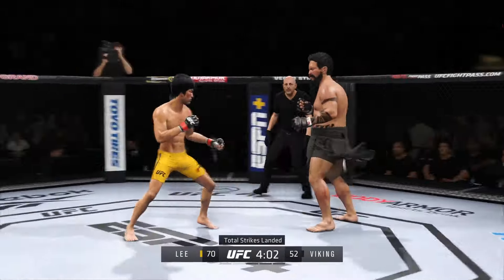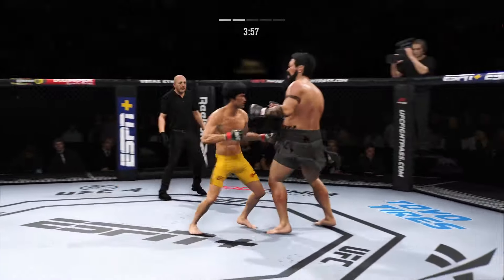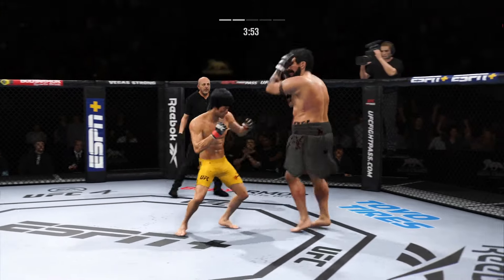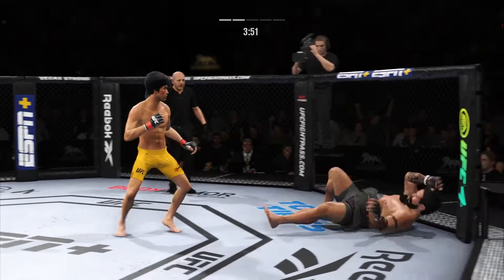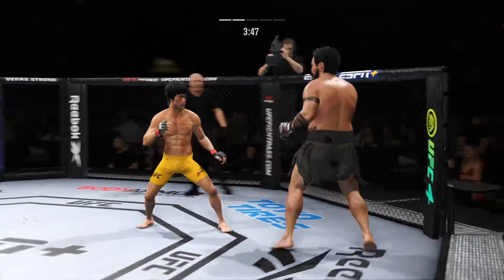Big left hand there. He connects with a punch there. The speed at which he throws is crazy — he's really starting to put together some significant body shots here. These are going to take their toll as this fight goes on.